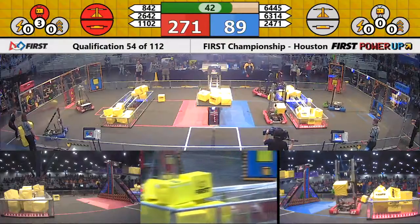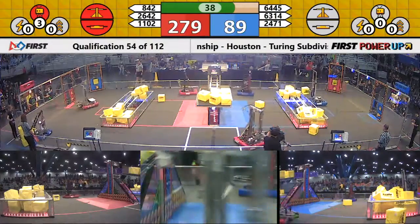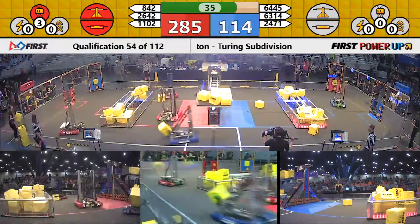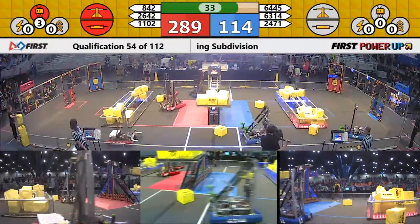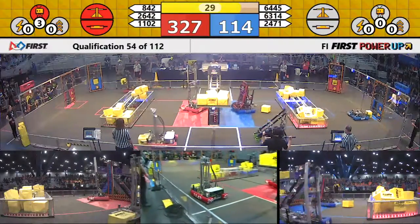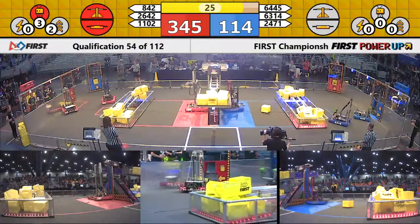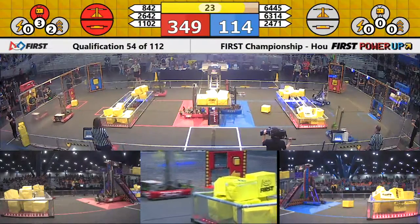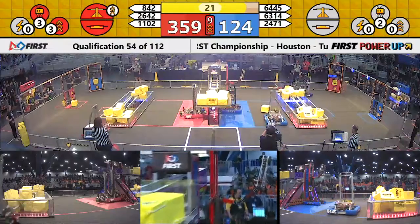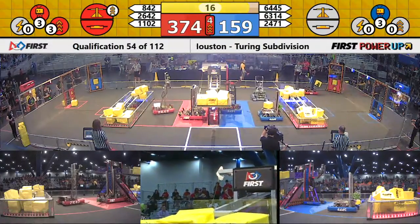63-14, the Wolf Pack for Blue, over on the red side of the field, picks up a couple of power cubes from the portal and runs right into the scale. They seem to be fine with 30 seconds. 11-02 already lined up and ready to go — make it magic, it's making magic. It's ready for its Alliance partner to climb on, with 16 seconds remaining.